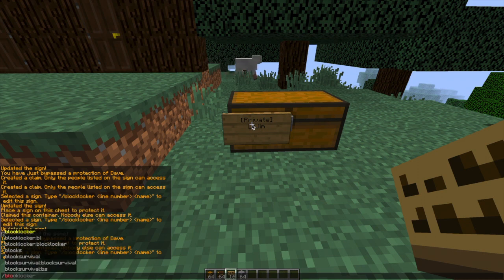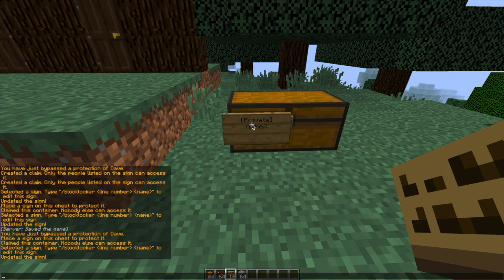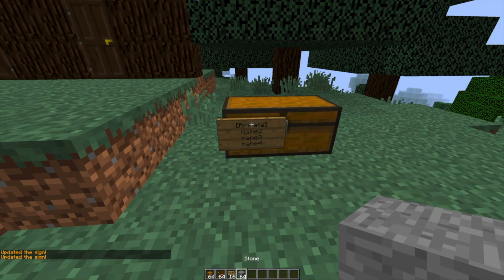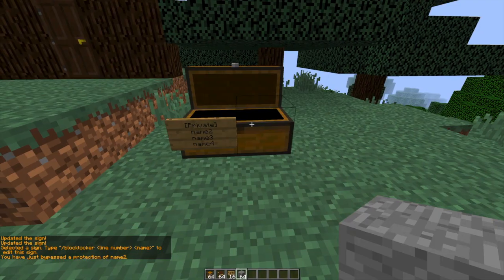If you want to edit it, you right-click it again and then type /blocklocker, select the line number, and change the name. You can then do that again for the next few lines and add more of your friends so they can get in the chest as well. You can also replace yourself if you've created it — so names two, three, and four instead of you will be able to get in the chest.